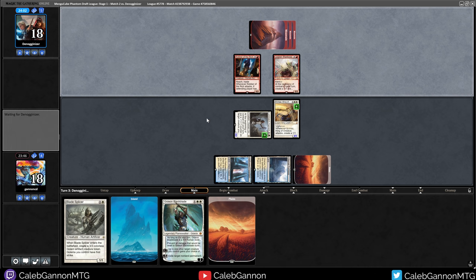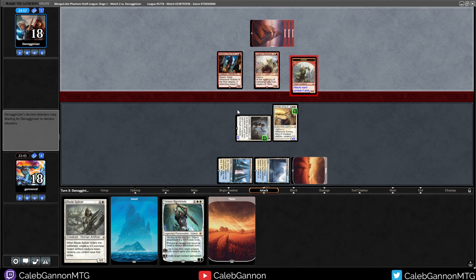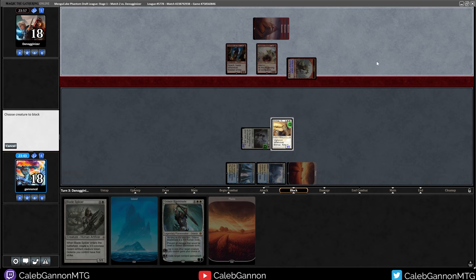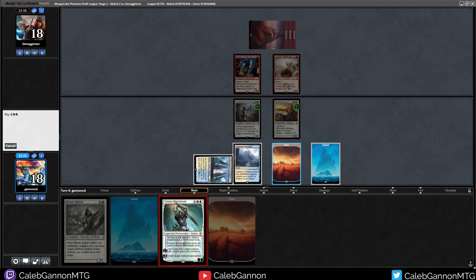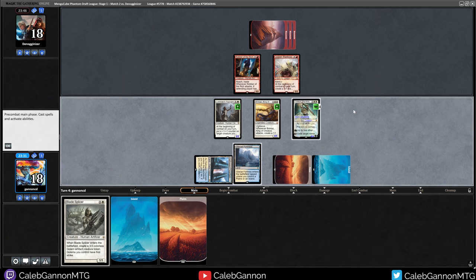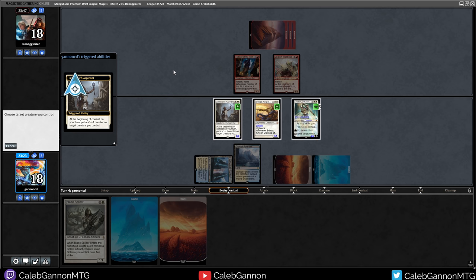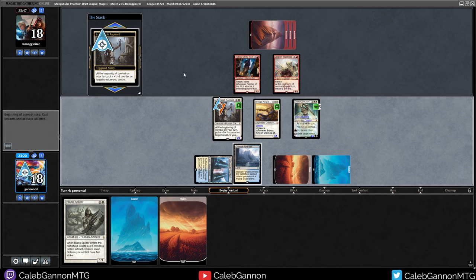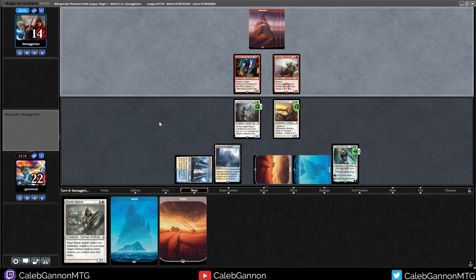Legion Warboss - I even get to make tokens. I guess they trade for the token, whatever. We'll block. So that does four damage. Hold up Hallowed Fountain, give Lifelink to Brimaz. I kind of want to go all in on Brimaz, but making this into a 3-3 makes it better on defense. We lose our 1-1 - that's fine, but we gain life.